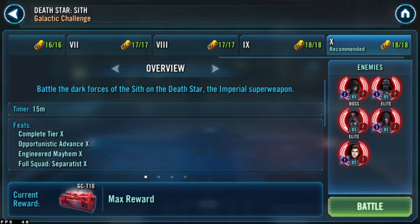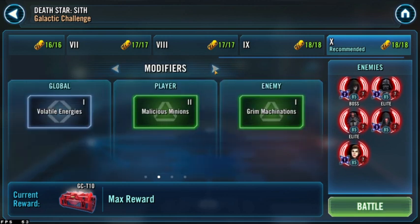What is going on ladies and gentlemen, welcome back to the Grid. My name is Grid and today we're going to be taking care of the Death Star Sith Galactic Challenge. We're going to be using Separatists to knock out the Sith. Honestly, this one's actually really easy — I'm just going to kind of breeze through it.